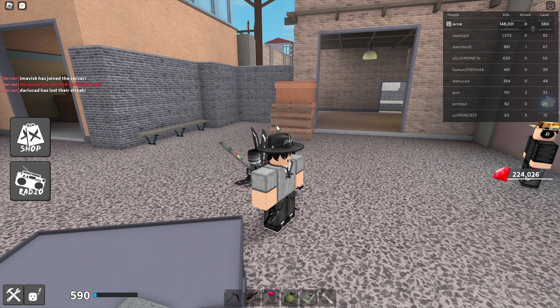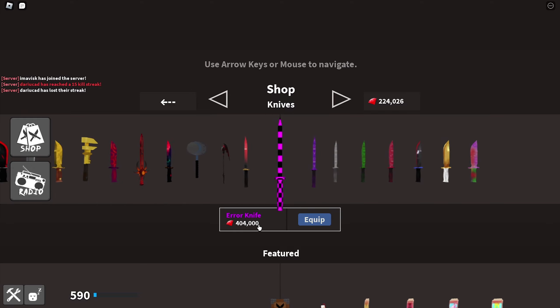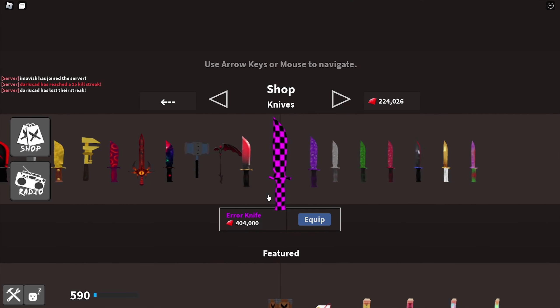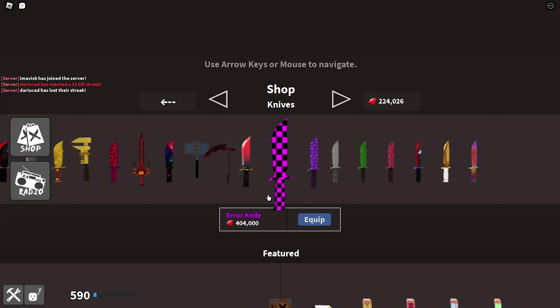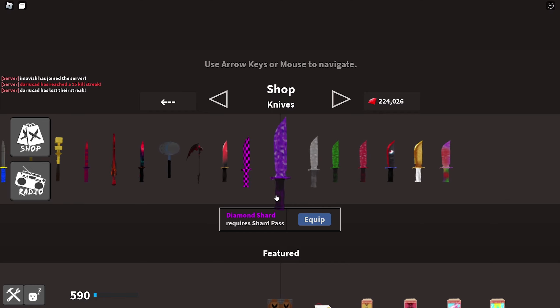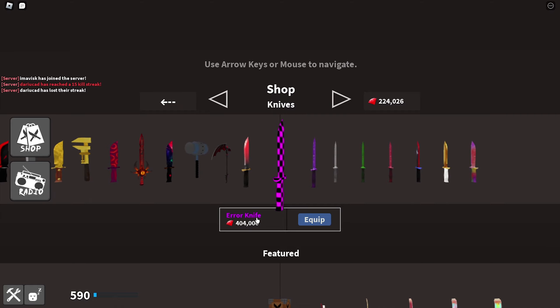We're back in Knife Ability Test, and today we're once again back with kind of an expensive knife. This one is now 404,000 gems, and as far as I'm aware it's no longer available - so if you'd actually like to purchase it, you cannot. It has a hefty price tag of 404,000 gems in the shop, and it's been I think over a year since I originally made the video.